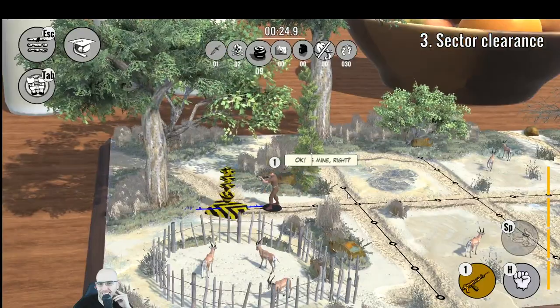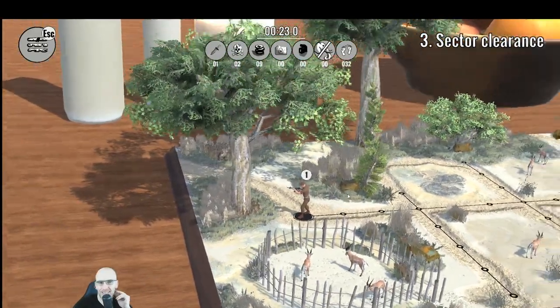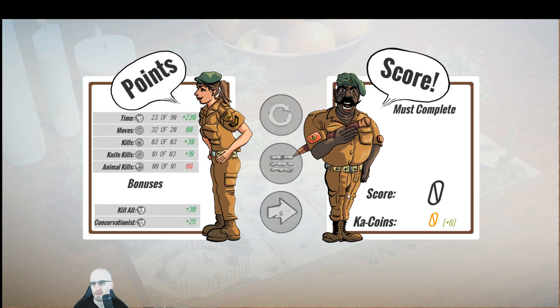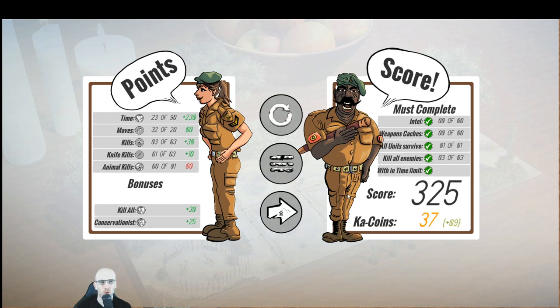Collective clearance — weapons caches, all units survived. Achievement unlocked, completed level three! 325 points.